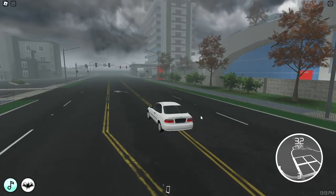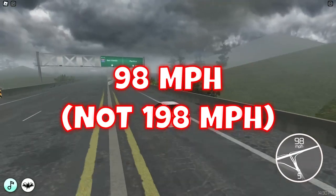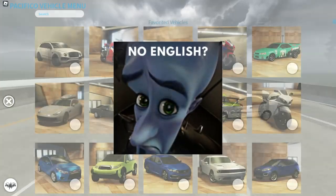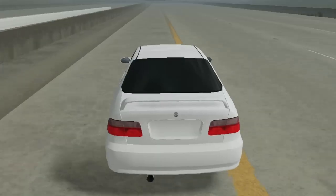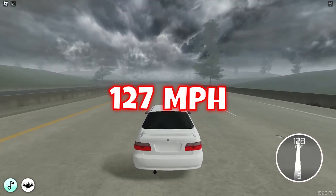Let's go to the highway to test these cars out. The first car is 98 miles per hour — so that's the free vehicle you get. But there's also a free group vehicle right here, another Honda. This one sounds a bit better, and hopefully it's a bit faster as well. The top speed is 127 miles per hour.